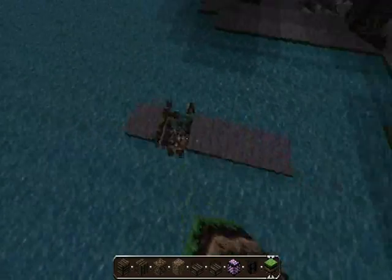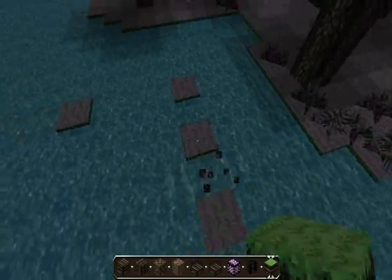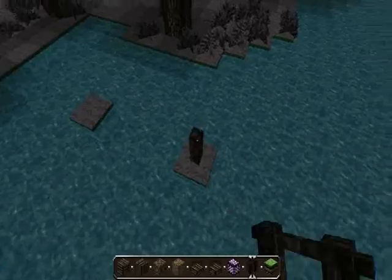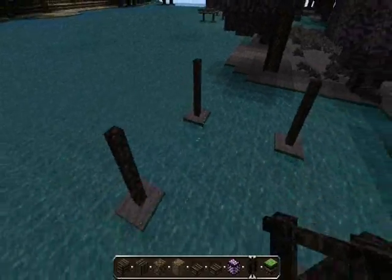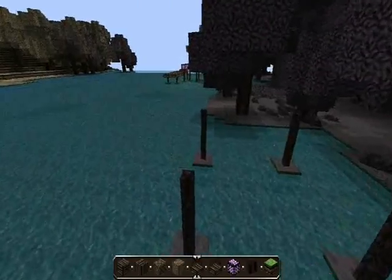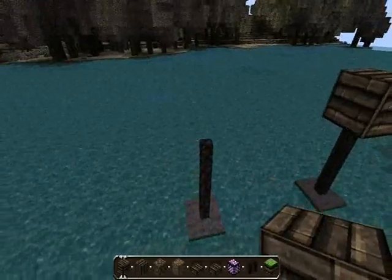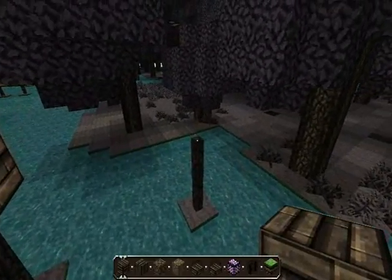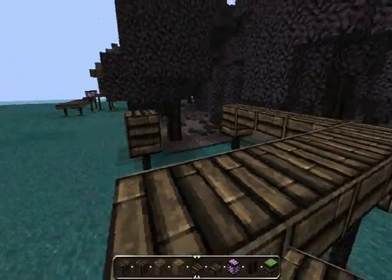So the idea is you're gonna want to have a three-block gap in the middle so it will close around you. You're gonna go up two with Nether brick fence. If you want to get this texture pack, it's my custom edit of some things together — I'll put a MediaFire link to the texture pack in the description. So this is what you're gonna do.